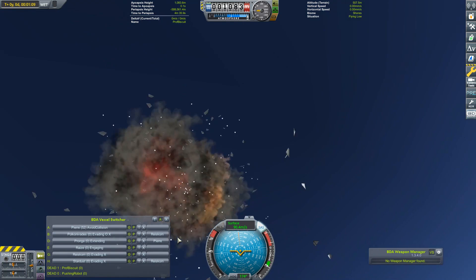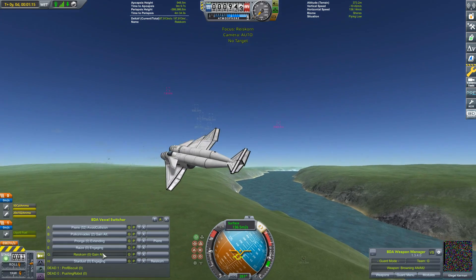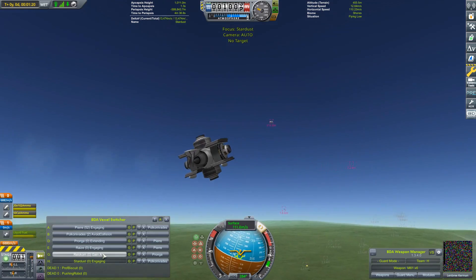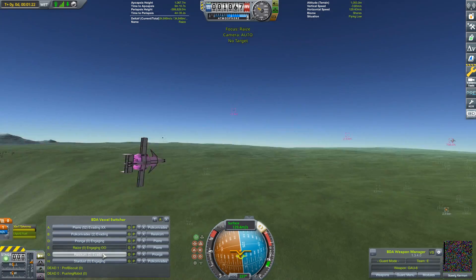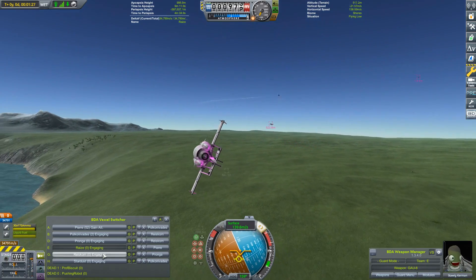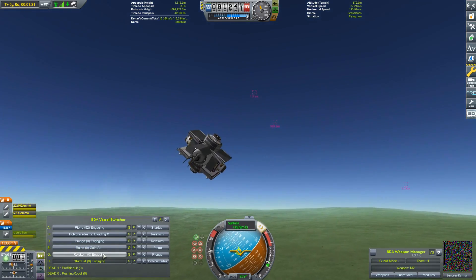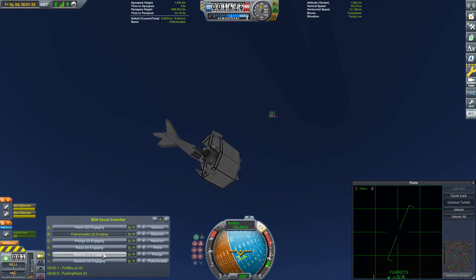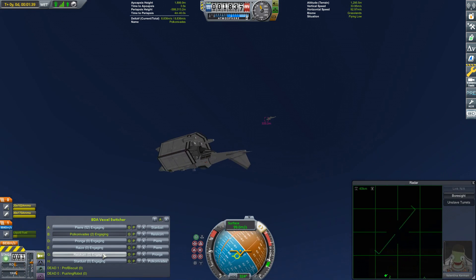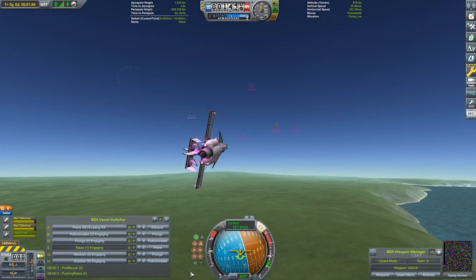Just over a minute into the battle, Professor Biscuit is blown out of the sky by Pierre — that was a brutal hit. Sometimes the aircraft are merely wounded and they fall to the surface. This is Stardust, who decided to go for a lot of reaction wheels and gimballing, which makes him ripe for getting points penalized in terms of looks. This is Polkov Nikhades — interesting design, which actually proved to be really stable. Even with the tailplane shot off, that thing managed to fly really well.